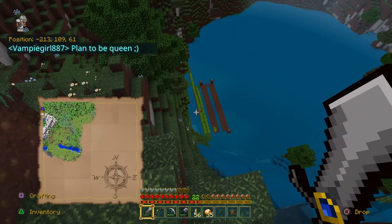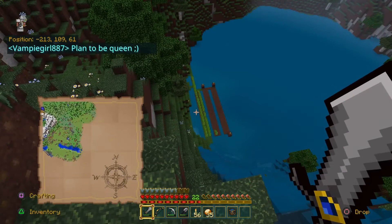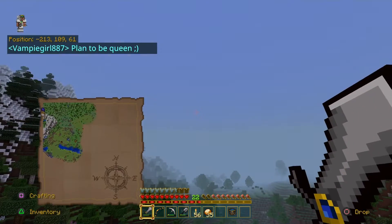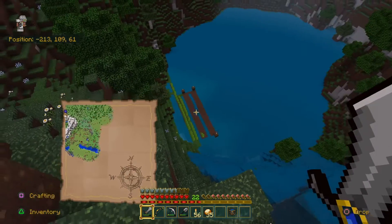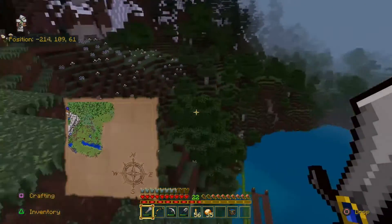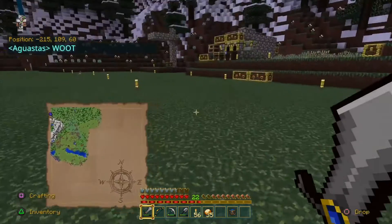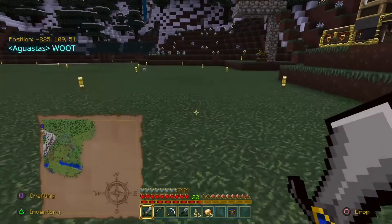We found some sugar cane — well, we found it across the map a little ways — but we have a nice little farm going. Easy access up and down for right now. I'll jump over and show you guys the spider spawner here in just a minute.